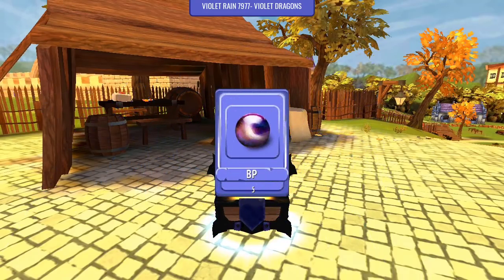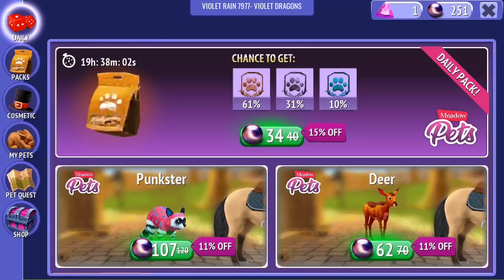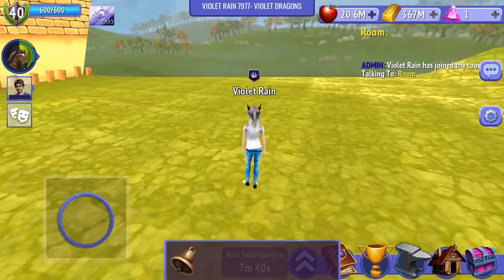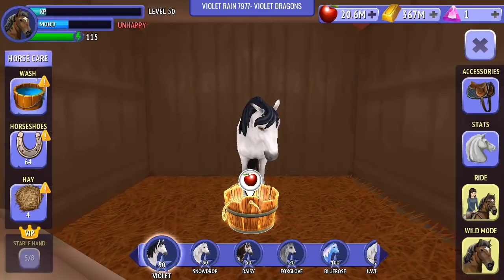Okay, so there are our black pearls - we've got those. And where's North? Story mission - well done, you finished the story missions and unlocked North! Yes! Finally! Let's go ahead and claim North. You've received North.